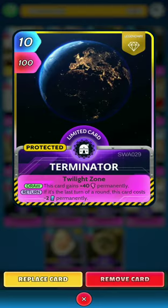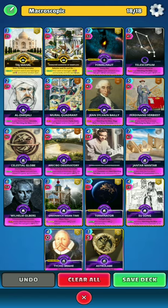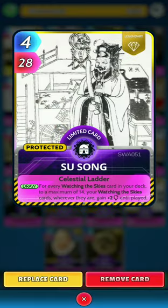Next we have the big hitter, Terminator: on the draw, this card gains 40 power permanently, and on the return, if it's the last turn of a round, this card costs minus 2 energy permanently. Next, Su Song: on the draw, for every watching disguise card in your deck up to a maximum of 14, your watching disguise cards wherever they are gain 2 power until played.